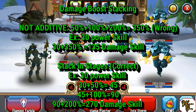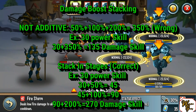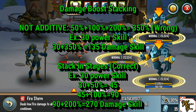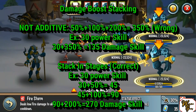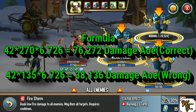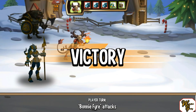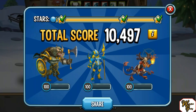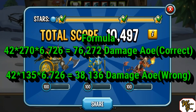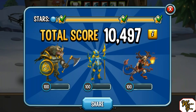So your 270-power AoE multiplied by 6.726 should deal about 76,272 damage. We hit 76,257 — a little over 15 points off, which is completely fine. There are probably minute decimals somewhere. As you can see, nowhere near 38,000 damage, because damage boosts do not stack additively. And by the way, 50% damage plus 100% damage is actually the same as triple damage.